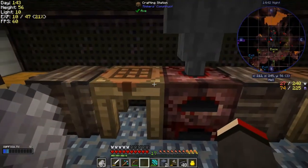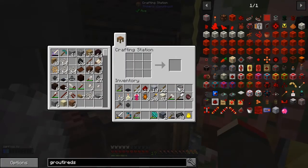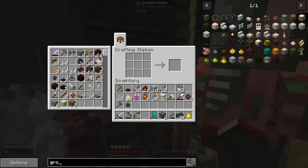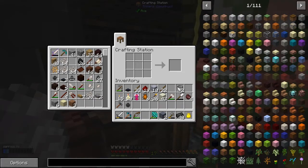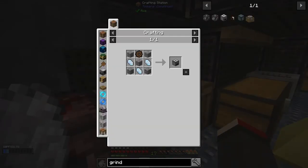One thing I haven't done and did intend to do - a viewer called Nightmare Mangler has given me a tip to make a grindstone from AE2. Let's do that because they're dead easy and dead cheap and I just need three pieces of quartz.